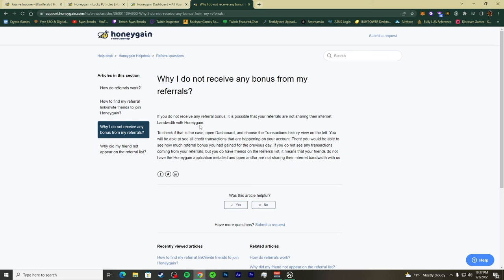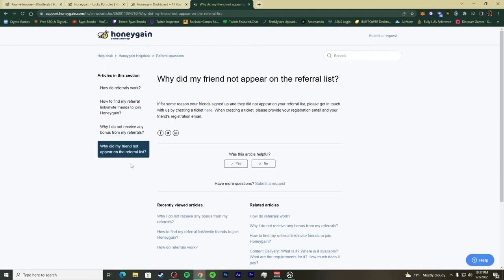You have to give your referral code to people who actually believe in passive income and will use the app. If for some reason a friend signed up but didn't appear on your referral list, you'll need to contact HoneyGain customer support and create a ticket providing both your registration email and your friend's registration email.